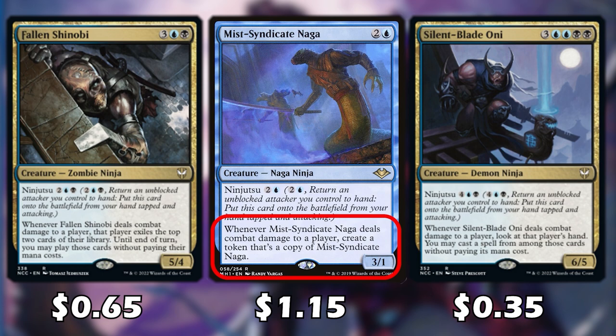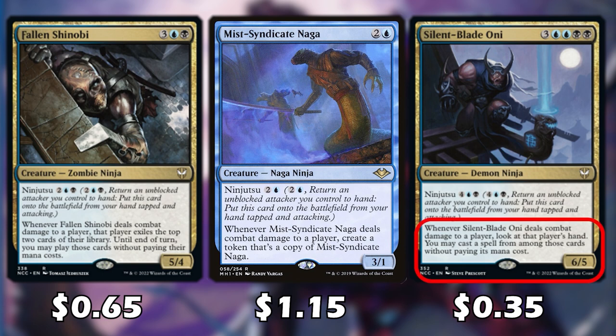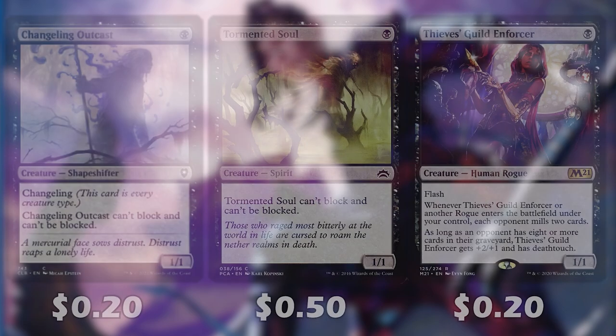When Mist Syndicate Naga deals combat damage to a player, we create a token that's a copy of this card. Silent-Blade Oni is a little expensive with the converted mana cost — it's more on the top end — but if we do get this card off, it's going to be pretty lethal for our opponent. Whenever it deals combat damage to a player, we look at that player's hand and can play one of their cards without paying its mana cost. It's also a pretty big creature with 6 power and 5 toughness.